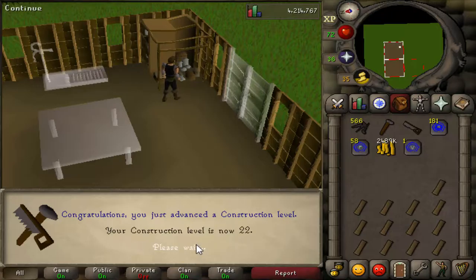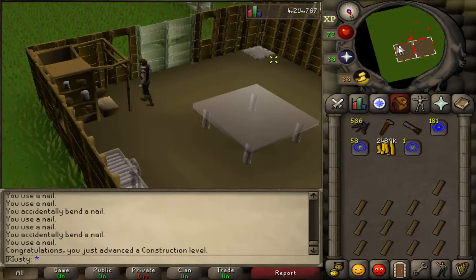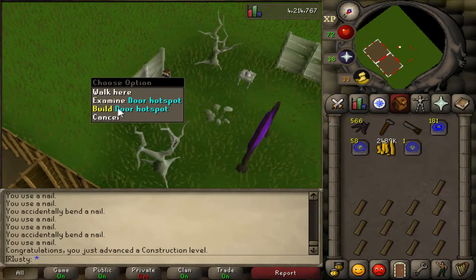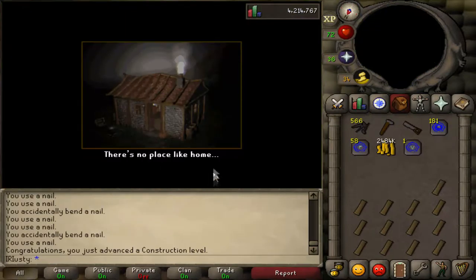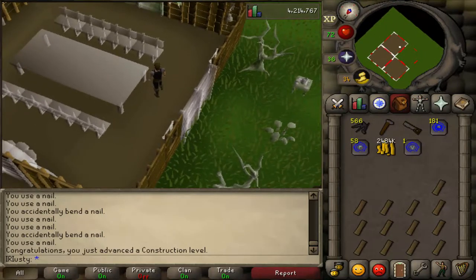Alright, level 22 - perfect. We are going to be doing oak dining tables. To be able to do this we actually need a dining hall, so we are going to build a dining room for 5,000 GP. We also need to buy some oak planks now, so let's go to the GE and get that done.